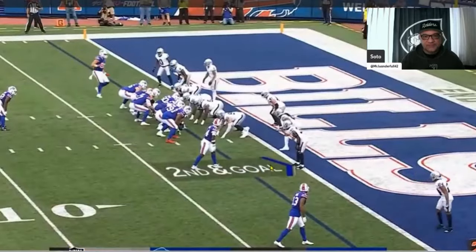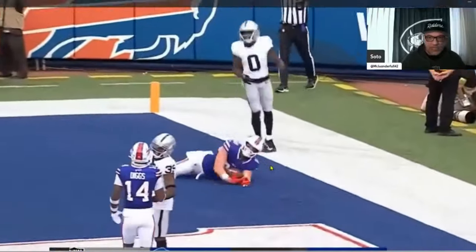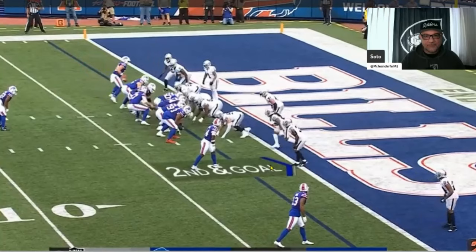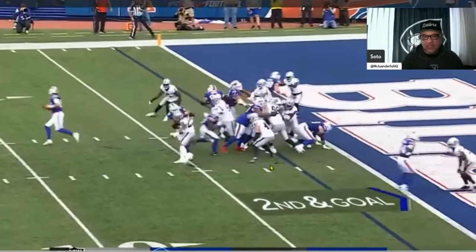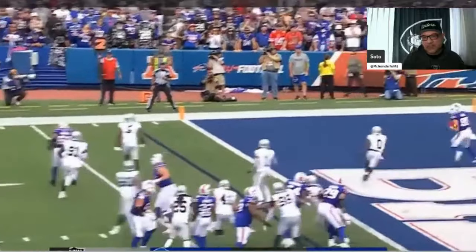Second and goal — Bennett again. Let's take a look. Kincaid in motion, a little play action. Bennett is biting too hard, getting his eyes caught in the backfield from the play action. He takes on the blocker and then just loses his assignment — Dawson Knox is his guy the entire way. He shucked Bennett to the side and pushed him away, and that's just way too easy for a quarterback like Josh Allen.